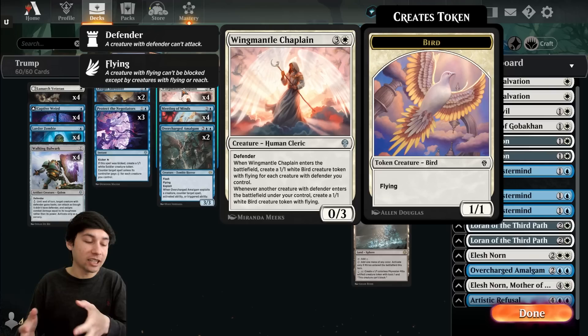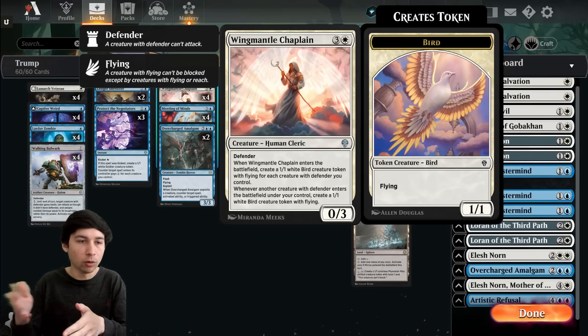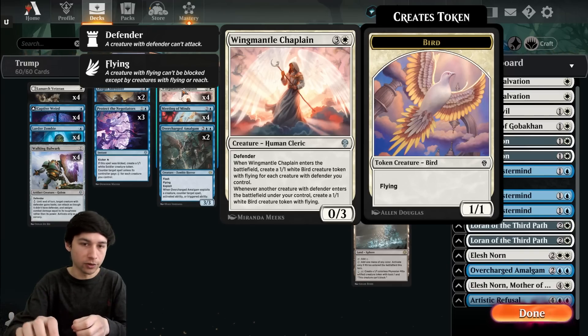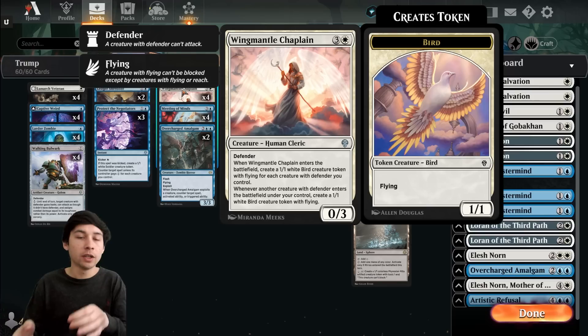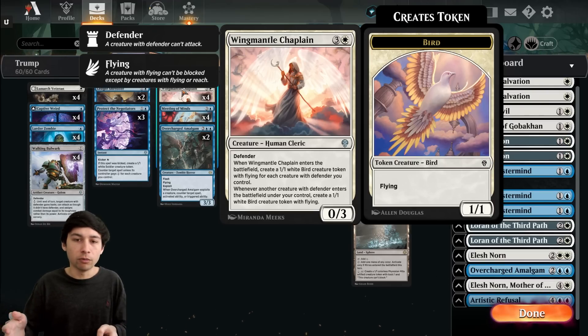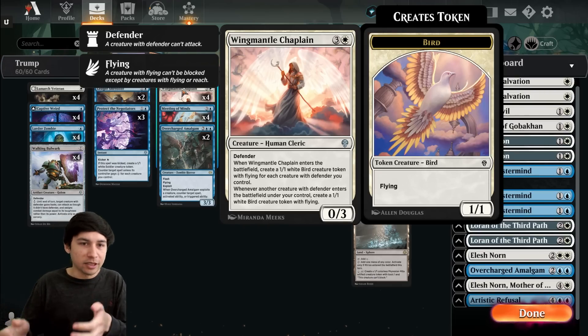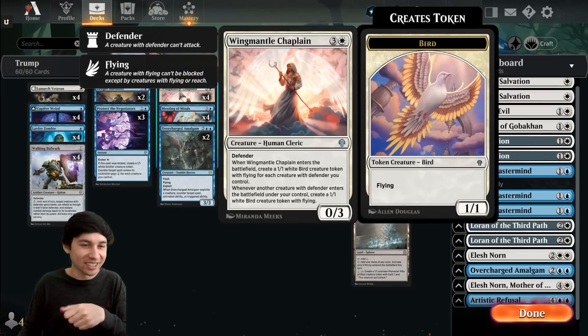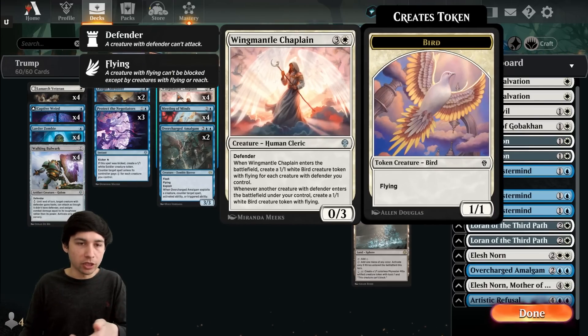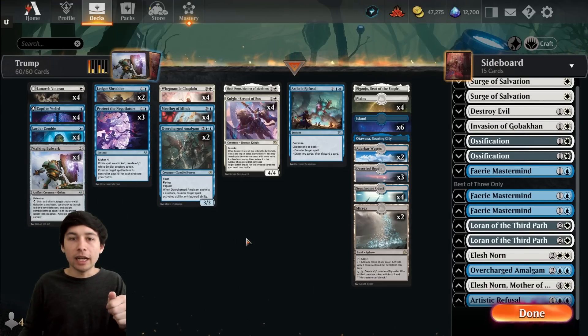Wing Mantle Chaplain is really good. I actually misread the card at first — I thought it just made one 1/1 when it came in. But it enters the battlefield and makes a 1/1 for each creature you already control with defender, and then it has a static ability: whenever another creature with defender enters the battlefield under your control, you make a 1/1. The card is really good. We've got three one-drops to go with Wing Mantle Chaplain, and those are all the defender cards we're playing.